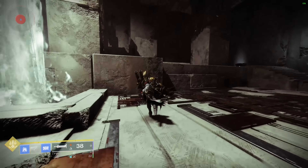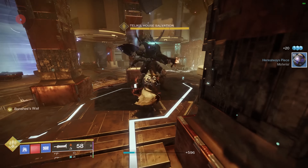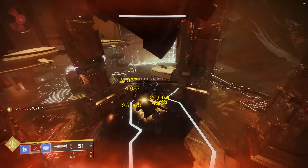Each attack grants a stack of Banshee's Wail — up to a max of 9 stacks — each stack increasing the sword's revved heavy attack damage. A common Lament attacking pattern is 3 revved attacks before the final heavy attack, but the damage numbers are a bit unusual. Starting with revved light attacks: each attack has 3 parts. The first 2 numbers are constant across all stacks of Banshee's Wail, while the 3rd damage number is increased by 33.3% after 1 revved light attack.